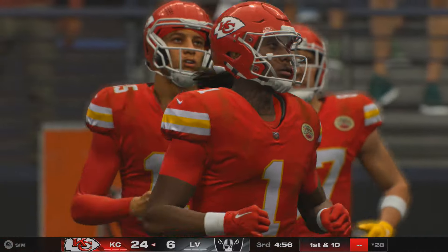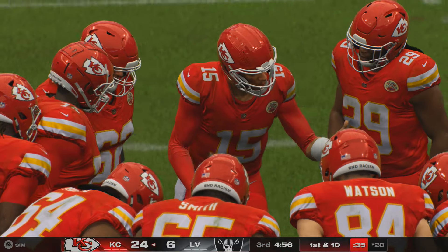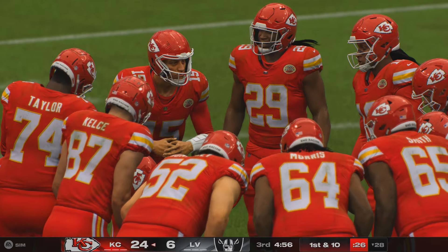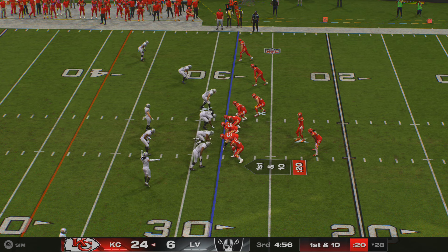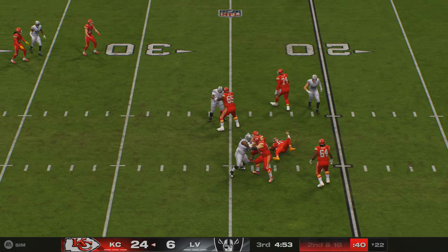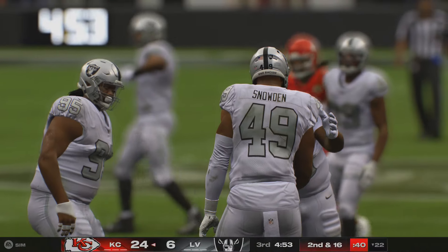Mahomes will lead the Chiefs up first and ten at their own 28. In motion, the tight end Kelce. Now here's Mahomes — down he goes, brought down for a Raiders sack. He couldn't get rid of it — takes a sack for a loss of six, second down. Like how they've started the third quarter — they forced a punt on the first drive, and after this sack, looks like they'll be forcing another one as well.